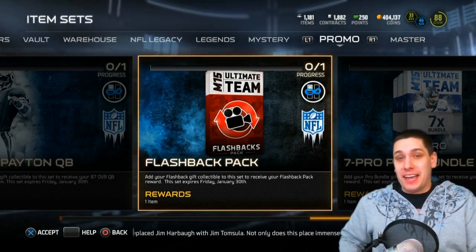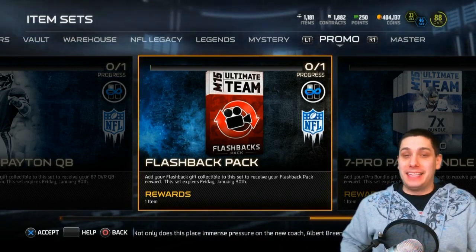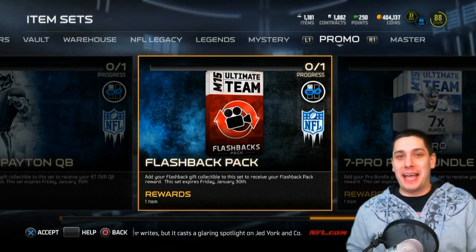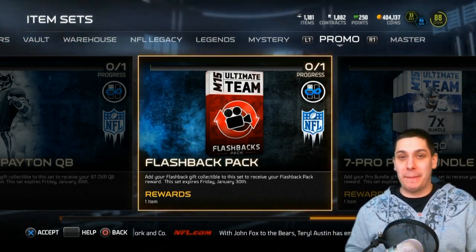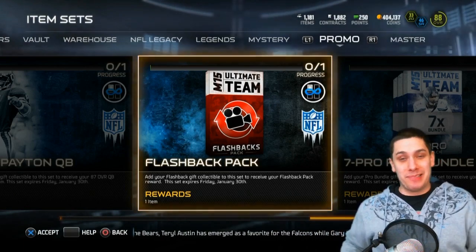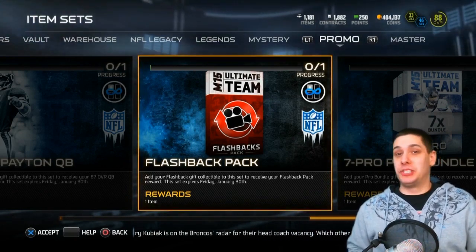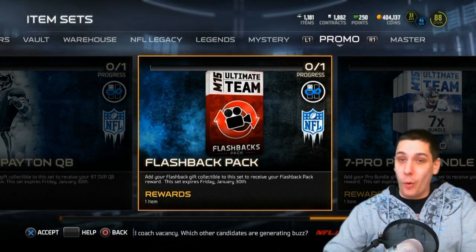It was probably the best present that I could have possibly imagined to pull. I have not been able to do a flashback pack yet this season in Madden. I am very excited but nervous for this, because pretty much everybody in my comment section in my previous video — where I asked what they think I'm going to get — was saying Josh Cripps, Alex Smith, crap like that. Those are the most likely players to be pulled, and they are the cheapest items as well.